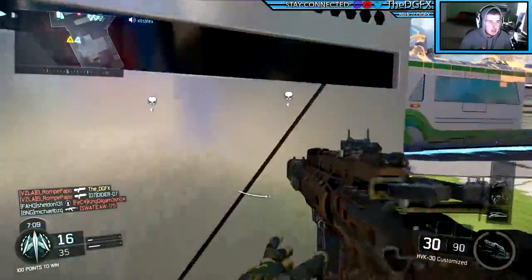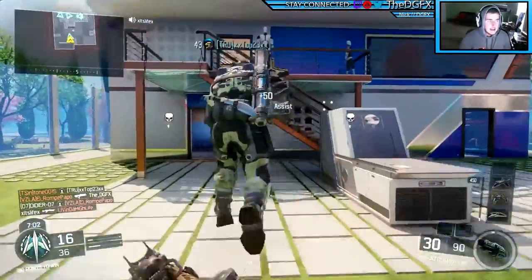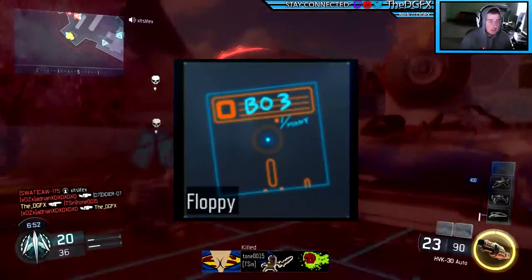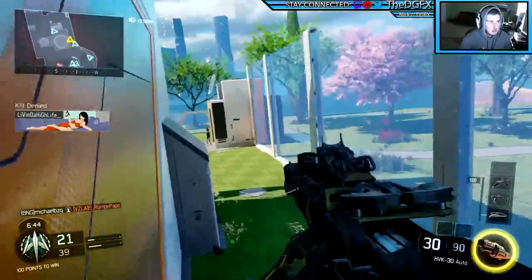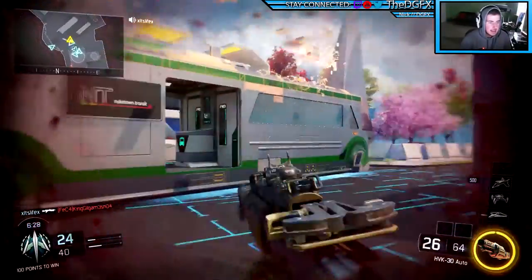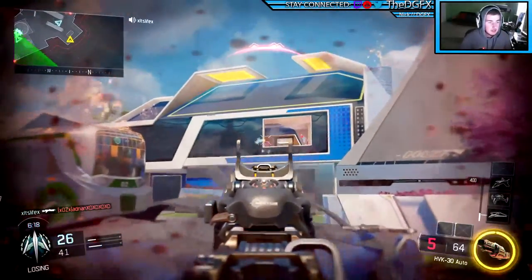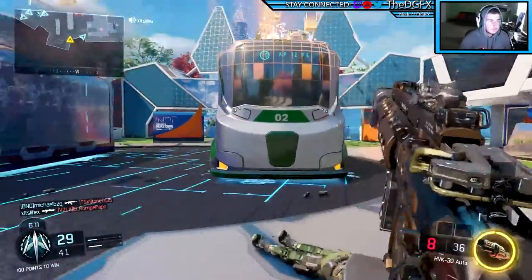So tip number one: run the reflex sight. In Black Ops 3 you get different reticles on the reflex sight, and I recommend running the Black Ops 3 reticle — I'll put a picture up on screen. You unlock it just by getting a few kills with the reflex sight. It has a small dot in the middle with a circle around it. It helped me position the reticle over the enemy's head and made getting headshots noticeably easier.